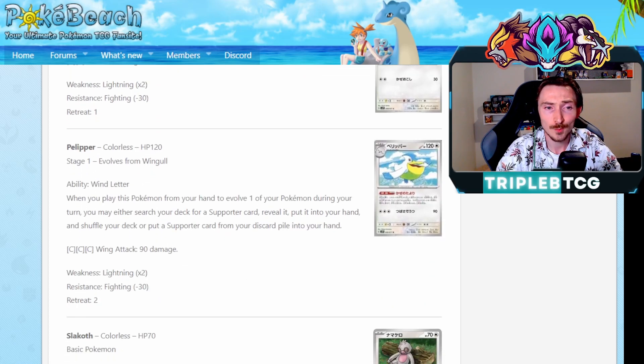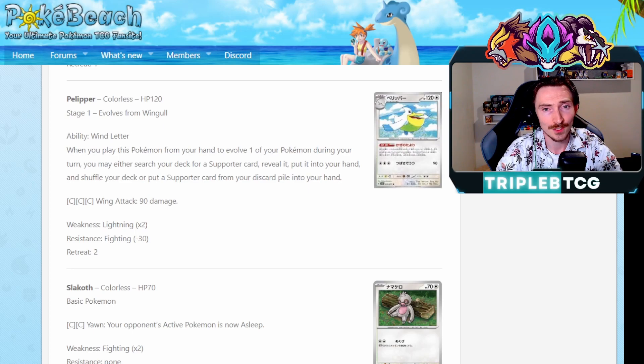Getting a Wingull and Pelipper. Pelipper has a really cool ability, effectively like Lumineon V when you evolve into it - search your deck for a supporter, or if you prefer it can be like a Verse Seeker and get a supporter card from your discard pile into your hand. Having lost Scoop Up Net, it's not going to be quite as strong, but the fact that it's on a single prize Pokemon instead of Lumineon V which is a two prize Pokemon, and has the flexibility of getting from the deck or the discard - so it's kind of like Lumineon V and Eldegoss V in one card, but for less prizes. Definitely a cool card, and probably recommend picking up a 2-2 copy when the set does come out.